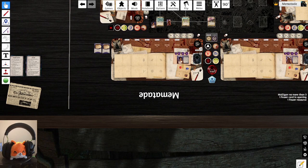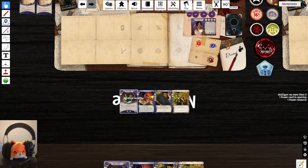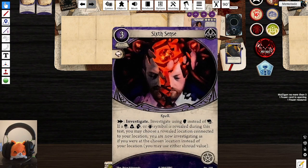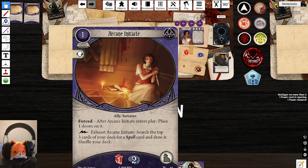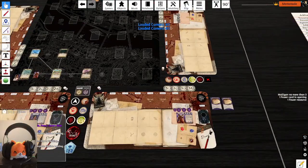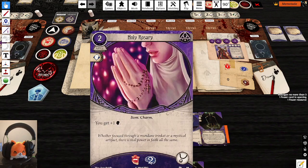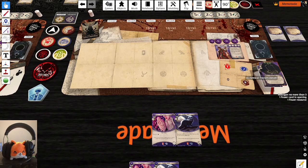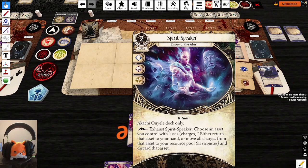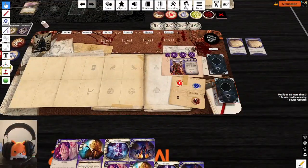Mulligans: each investigator starts with one fewer card due to the preparation penalty. Jacqueline keeps a Guts and gets Arcane Initiate, Sixth Sense, and Deny Existence. Akachi keeps her Holy Rosary; after mulligan she draws Spirit Seeker (her unique asset), Robes of Endless Night, and Astral Travel — but no spells, which is a problem.